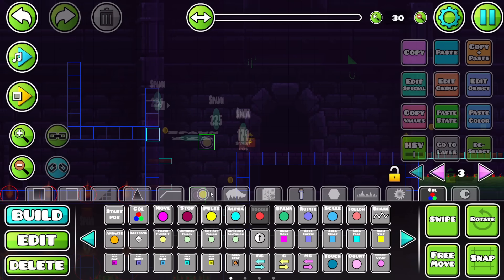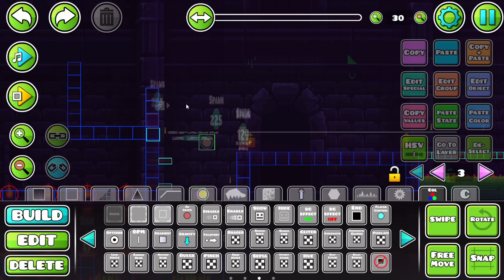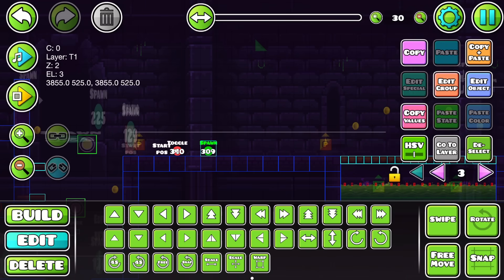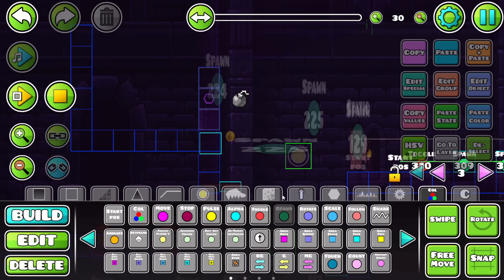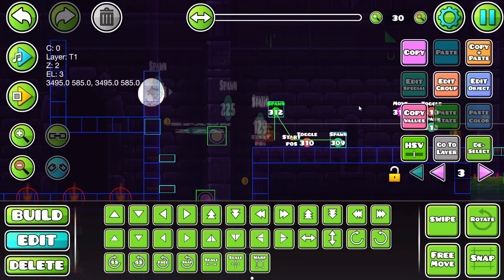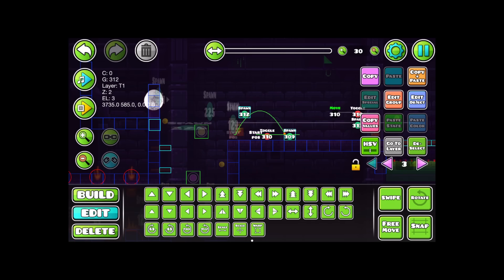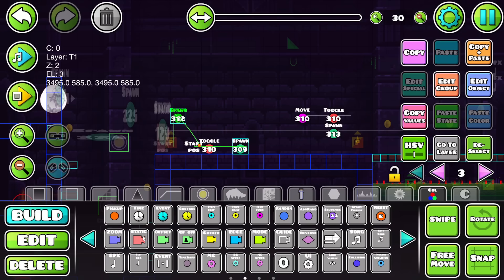Once you grab the bomb, it should spawn a collision block over here. When you're in that state block, if you click, you'll chuck the bomb at the wall and it'll explode. I want to get the effect working right first. It zips over to the wall, and now we need an explosion trigger. The issue was it was still following the player — dynamic mode was the answer. Let's also play an explosion sound.